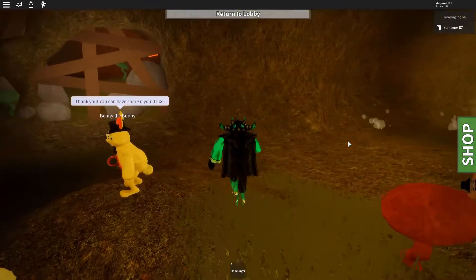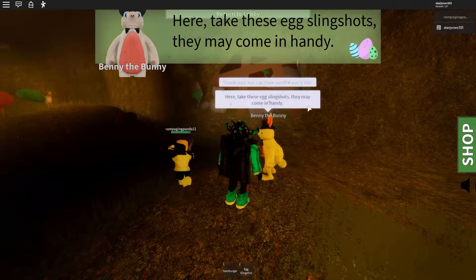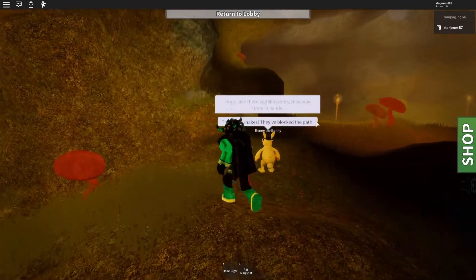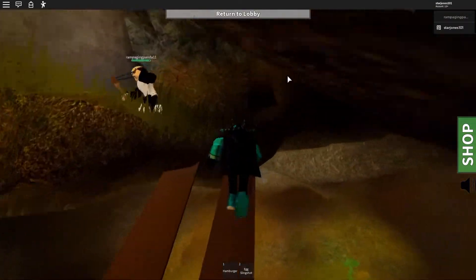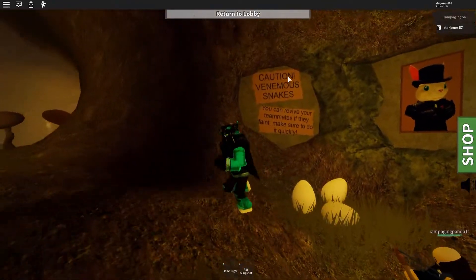'Here, take these egg slingshots — they may come in handy.' Since this path is blocked, Benny the Bunny will build some bridges for you. After about 30 seconds he'll build the bridges, and then you just want to go up here where you'll find some snakes — which is obviously what you use the slingshots on.